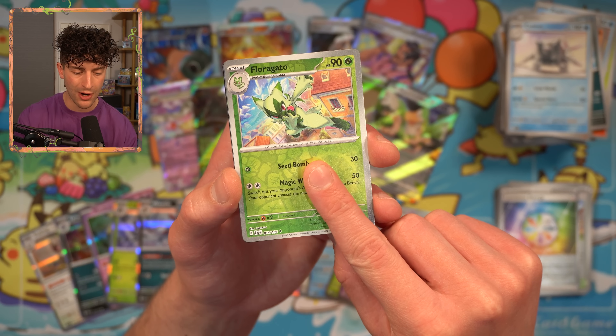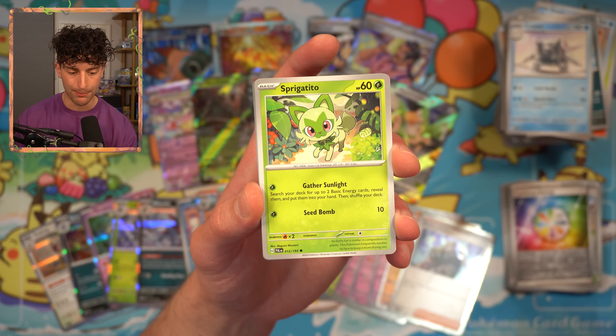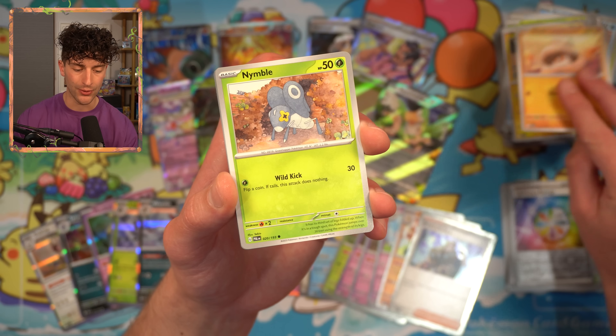Floragato — do we have a Meowscarada? We got a Boss's Orders! So that's two of the new Boss's Orders. If you just started playing, that's a card you're almost always going to need. Seeing it in Paldea Evolved as a rare card that you're most likely going to find one or two of in a box is very helpful — it saves you going and buying singles.